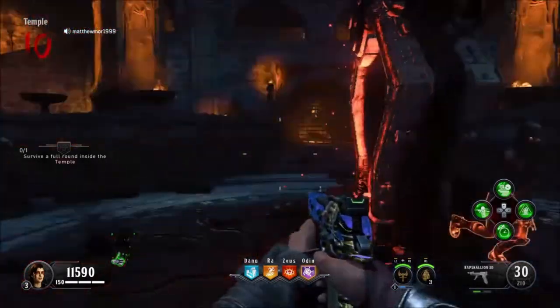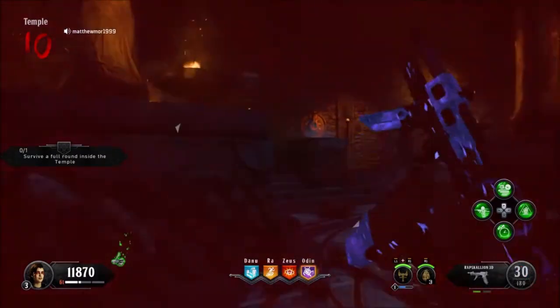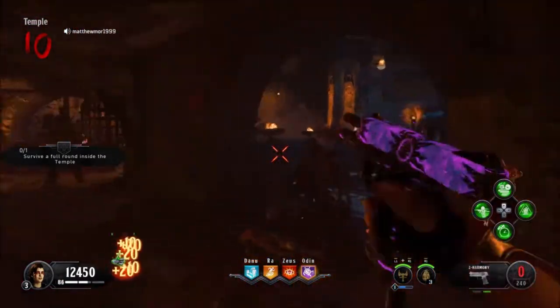So these are the two pistols that you get. There's a lot more pistols but these are the quick ones that you can buy — one at the start. You're getting the Sea Harmony and you can put a lot of bits on it.